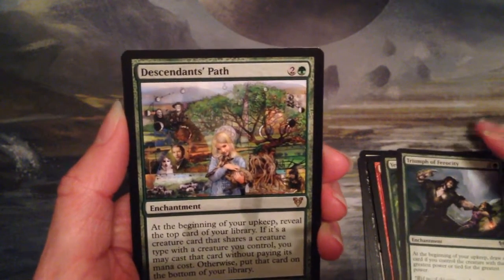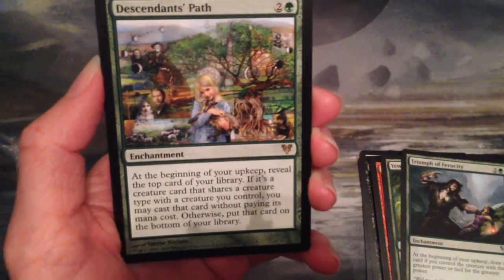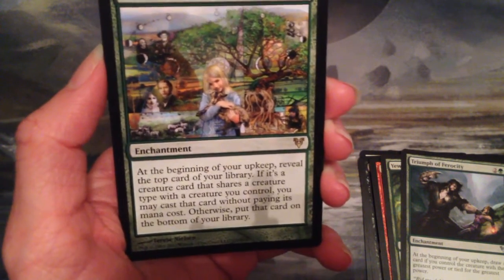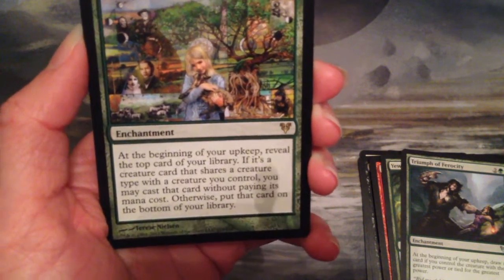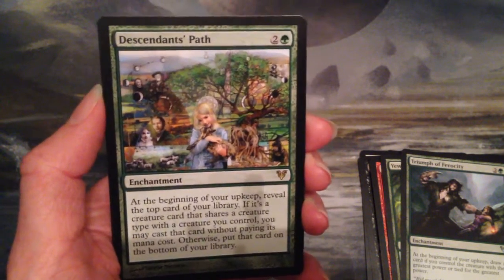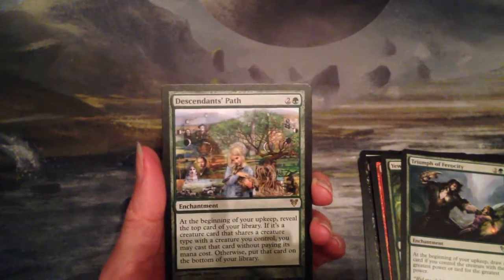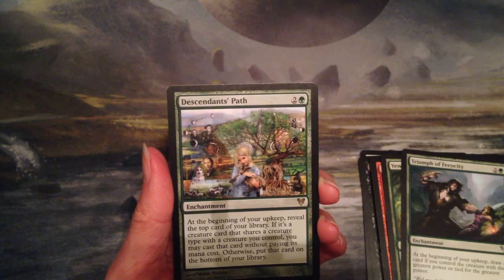And the rare is Descendants' Path — two and a green for an enchantment. At the beginning of your upkeep, reveal the top card of your library. If it's a creature card that shares a creature type with a creature you control, you may cast that card without paying its mana cost. Otherwise, put that card on the bottom of your library. That would actually be great in my Kiora deck because I have a lot of shapeshifters.